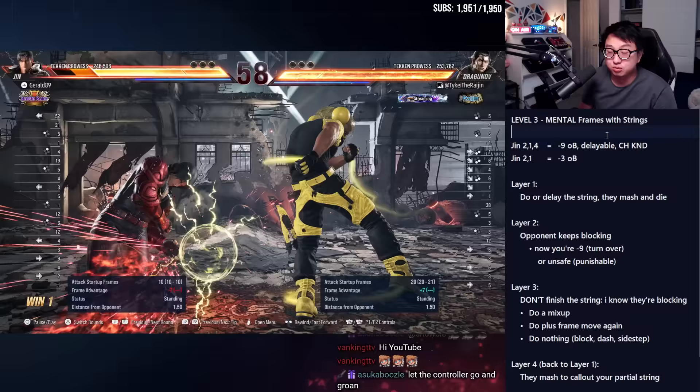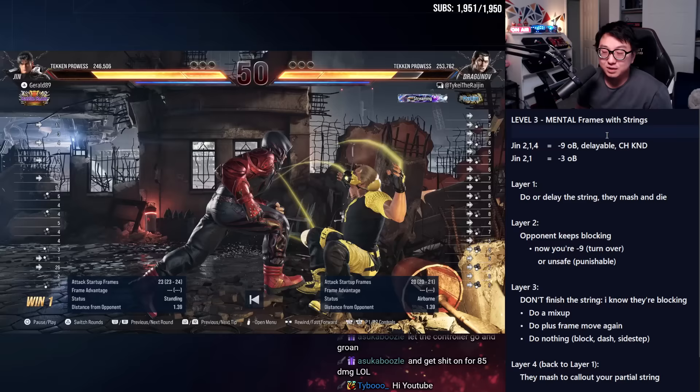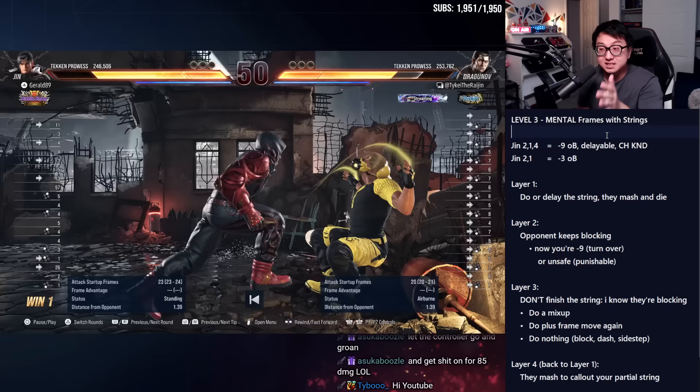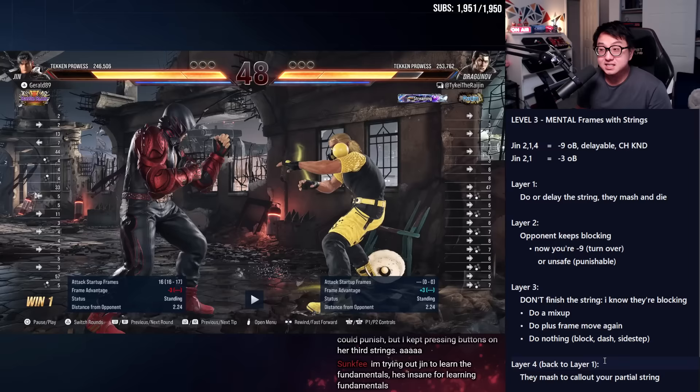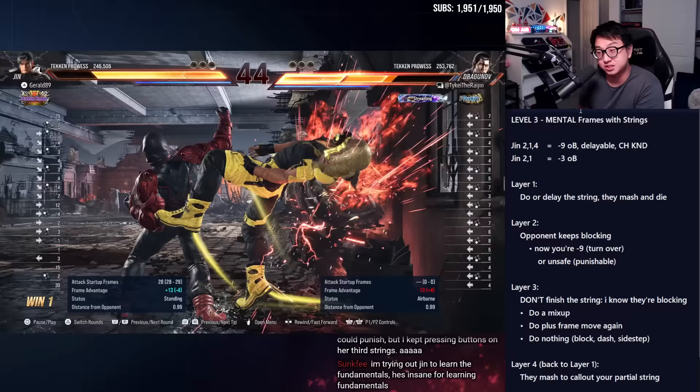I recorded this right before we started recording this video. I'm actually fighting a Dragunov as Jin — perfect. This demonstrates mental frames more than true plus frames, but if you've been following along, the mind game plays out similarly. Mental frames are more risky because you don't have objective advantage — you have subjective advantage based on your opponent's mind state. Watch my gameplay here. This is our third game, so I've seen a bit of his habits. That's how I knew to block low there in the first set — he killed me with like six of those lows in a row.